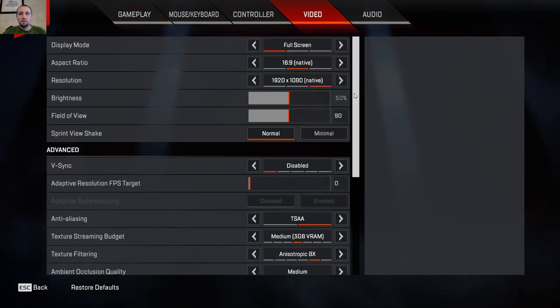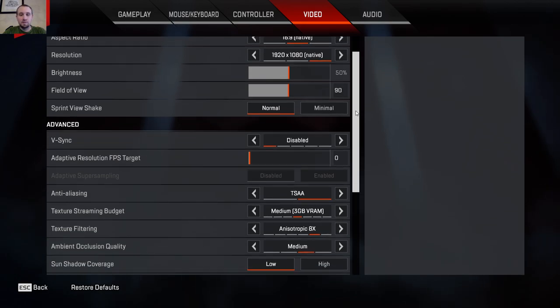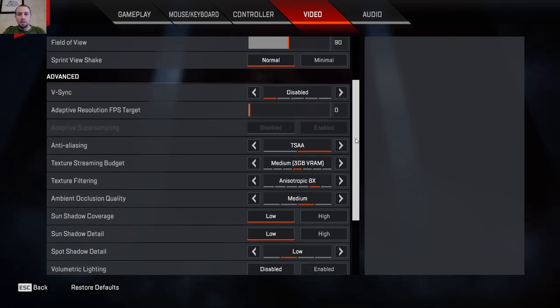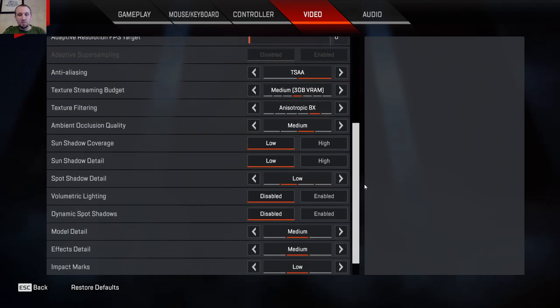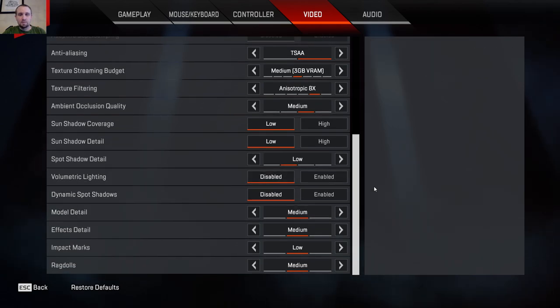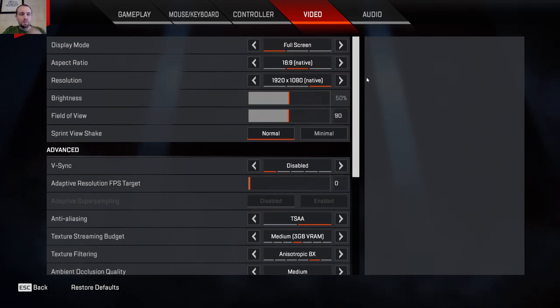So as you can see, 1080p. This is not the default that Nvidia recommends. I turned them down significantly because I'm one for frames over looks. So it's kind of medium to low settings for Apex. As you can see, it turned off all this stuff, turned these low, turned this down. Just to tweak it so I can get better frames.